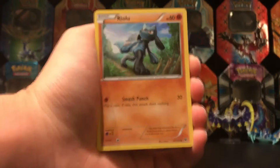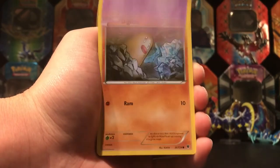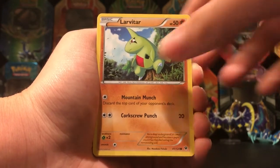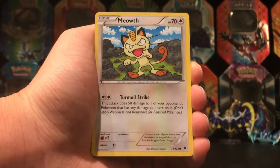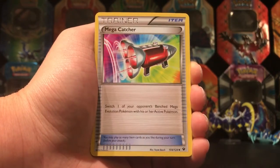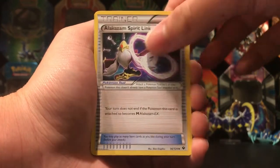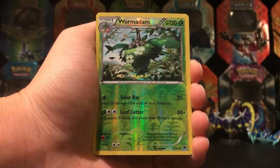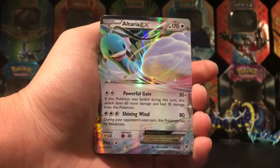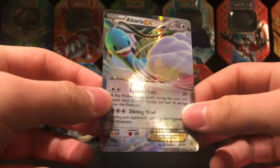Okay so the Fates Collide pack starts off with a Riolu, Spoink, Diglett, Larvitar — epic in Pokemon Go — Meowth, which is really good because you can get Tyranitar, Wigglytuff, Mega Catcher, Alakazam Spirit Link, Wormadam — and that's uncommon. And Altaria EX! That's epic — an Altaria EX. I actually don't have this yet so that's awesome.